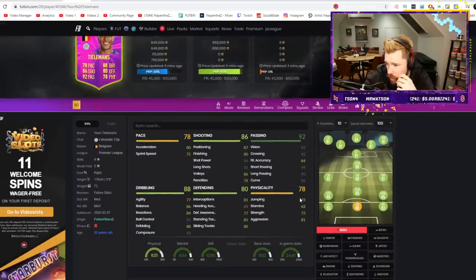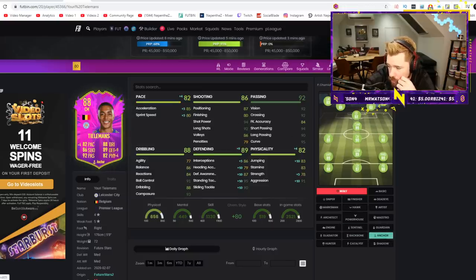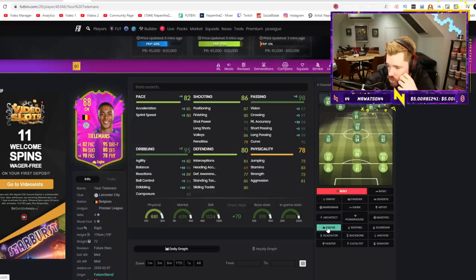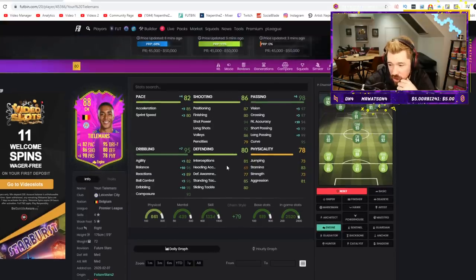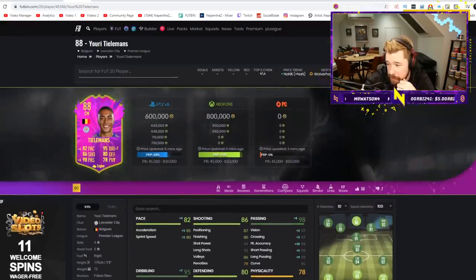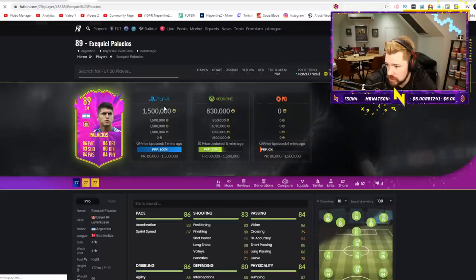We then got Tielemans. Five-star weak foot. As far as Premier League CDMs go, he's definitely up there. He's got good dribbling, great passing, good shooting — you could use him as a good box-to-box midfielder. An engine is the one — perfect passing, unbelievable dribbling, good pace, good shooting and long shots. That is a really good box-to-box midfielder. Medium/medium work rates, four-star skill, five-star weak foot — I like that card a lot. There's a reason he's up at six, seven hundred K. He's fantastic and links to a lot of the Belgians outside of the Premier League as well.